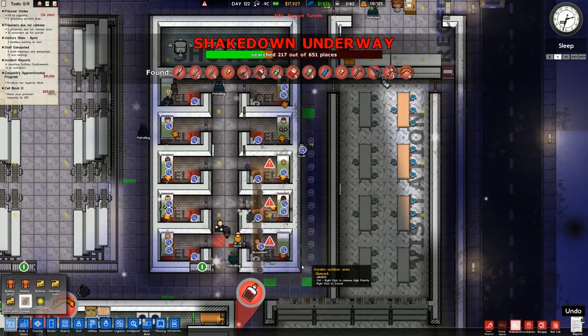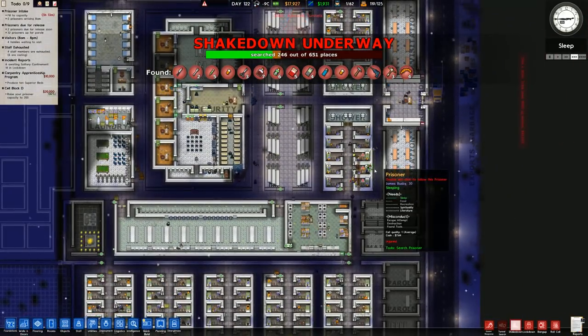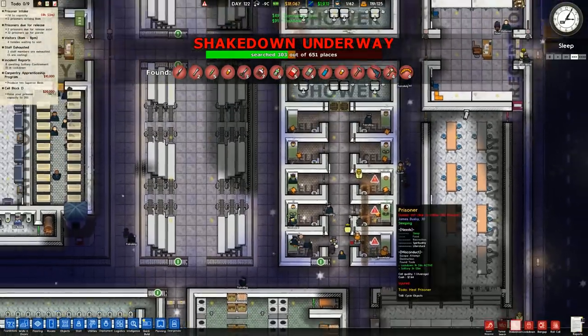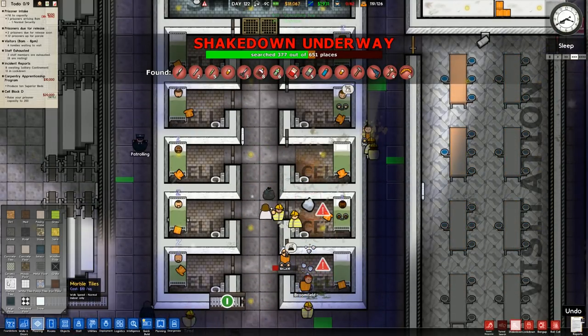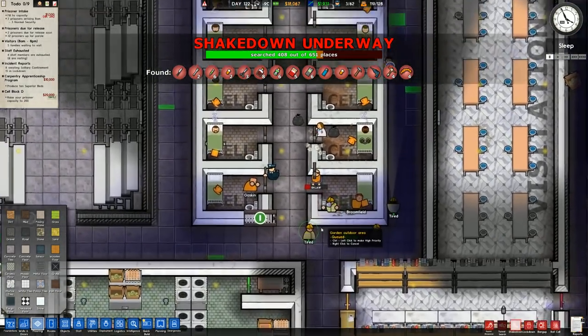Going ahead to remove tunnels and prioritise the removal. Speeding back up to max speed. We thought there was something around here but it doesn't look like that is the case. Having searched the entire cell block, they've either just started digging this or we failed to find it last time.